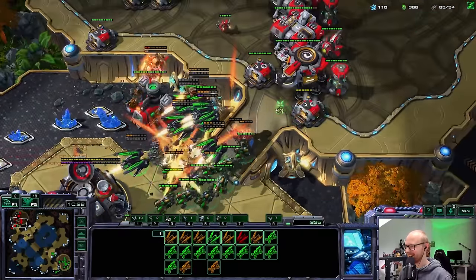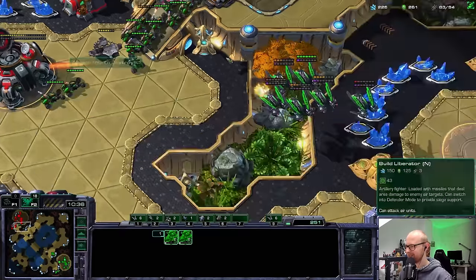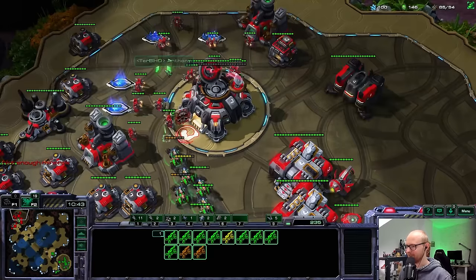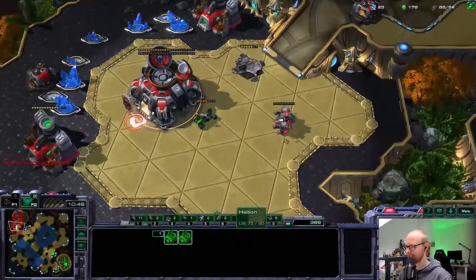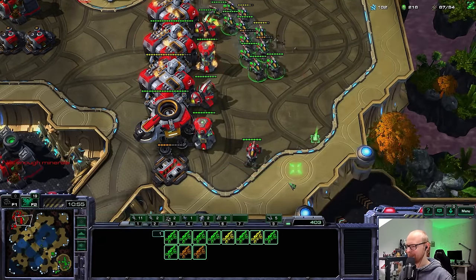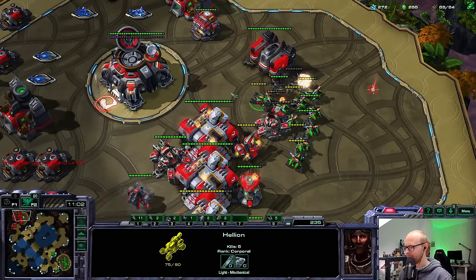The auto turrets are going to take care of the Liberator as well. And since I have the third base up, it doesn't matter that my SCV count is small. I killed his natural base, which is going to put me ahead in mining. Now I will have my third — I wonder if he's going to die to the third. I'm into the main base. I'm going to kill the rest of those workers. Judging by the amount of units he had, it doesn't feel like the army of someone who had a hidden base all this time.